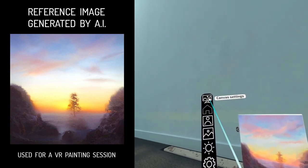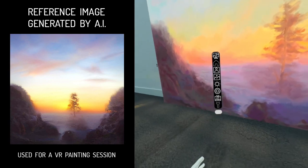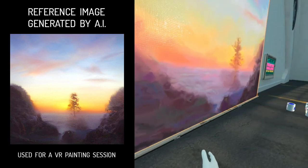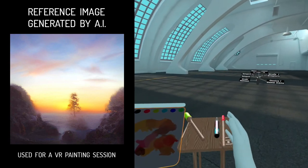Let's enlarge the canvas for maximum impact and sign it. The painting is complete. You can add more details and refine all areas for greater realism if you wish.